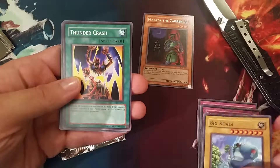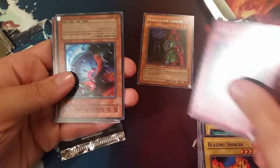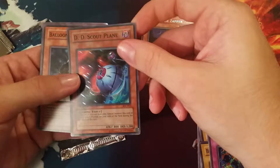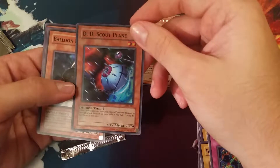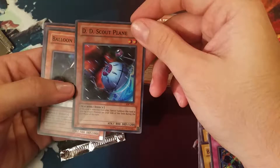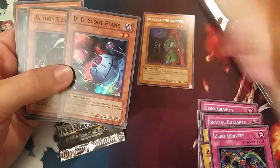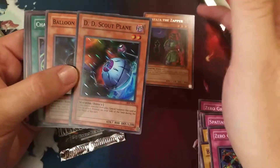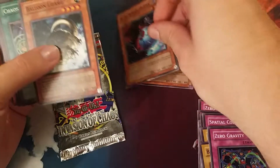Ooh, and we got a Big Koala. Thundercrash, Blazing Impachi, another Zero Gravity, and a super rare — DD Scout Plane. Wow, that's actually really cool. I used to play Monarchs and I used to side this card. This was a while ago; I used to play Frog Monarchs. I think I sided it because I would side out Frog Monarchs into DD Monarchs, so I'd have a couple of DD cards and I'd get them back to Special Summon. So good.